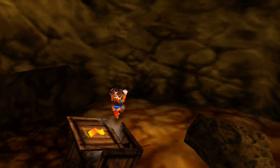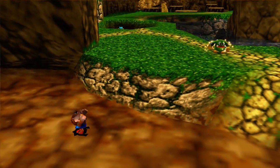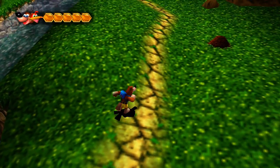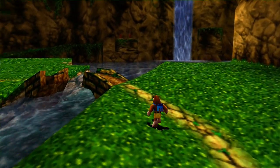Pressing left trigger while jumping performs the beak buster, which is this game's version of a ground pound. Pressing left trigger to crouch, then pressing X, is the beak barge, which I have mistakenly referred to as the beak bayonet in the past. The beak bayonet is a move we'll be learning in this game, but I'll say no more.